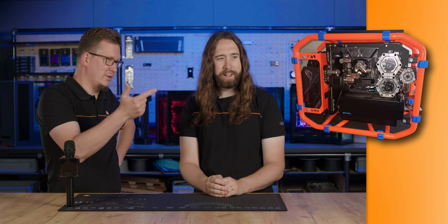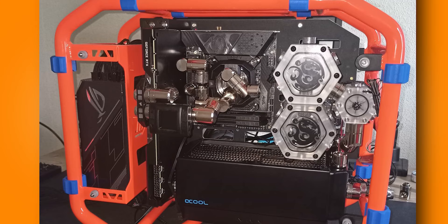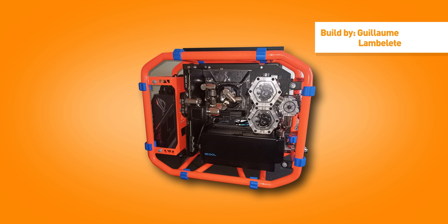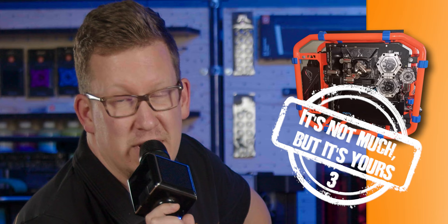I like everything from one brand. He has a lot of branding going on — the flow meter is Thermaltake, and the GPU and CPU are Corsair. It's all nice but minus points for no tubes yet. It could be made or broken with the tubes. The cables and an orange-and-blue color scheme could save it. That little Unify board is nice. For now, it's not much but it's yours — but it could still go up or down when completed.